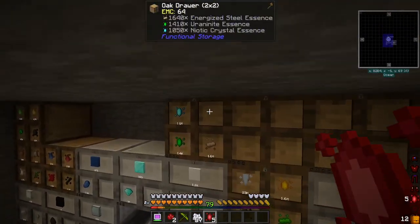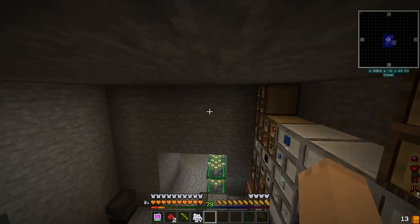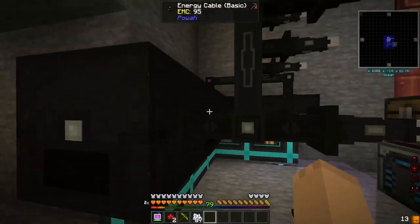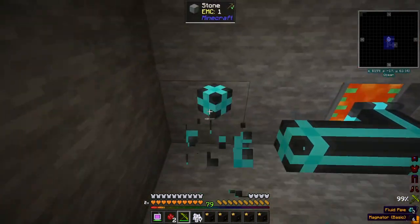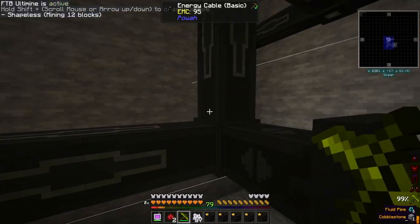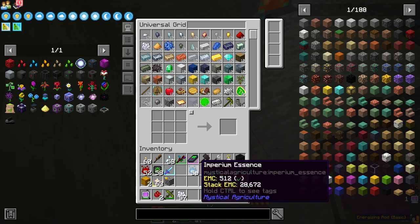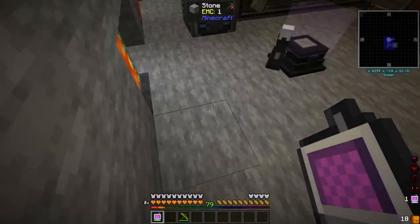A little bit of bone meal later — we have the nitro crystal essence. We'll come over here and place it in here. So now we can get to what I want to be making power-wise. This is just unsightly — it only works in small amounts. Literally it's a waste of space from my viewpoint. So let's get this up out of here.